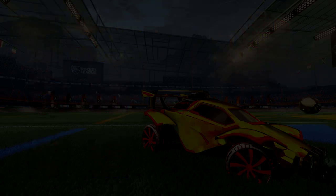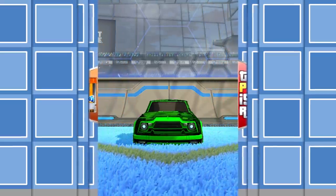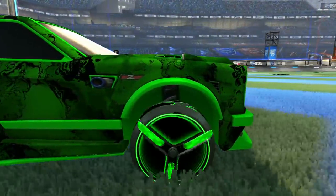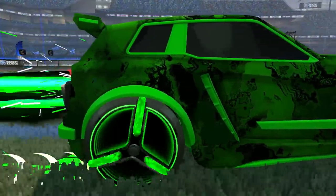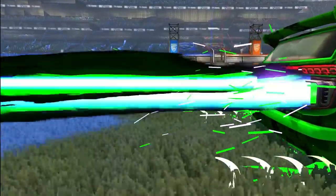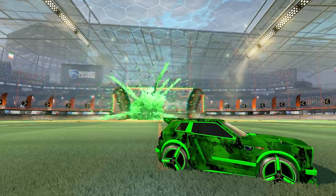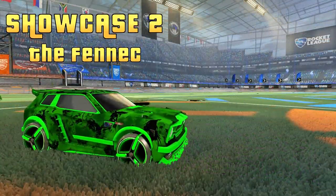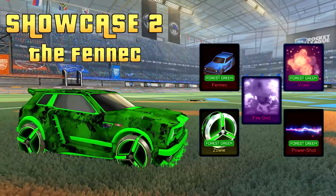Showcase two is mean and green: the popular import Fennec in Forest Green, paired with a Fire God black market decal, Zoe Special Edition Forest Green exotic wheels, a Forest Green Power Shot rocket boost, and a Forest Green Voxel goal explosion. GPS, what's your bid on the Fennec showcase? Twenty-two keys.